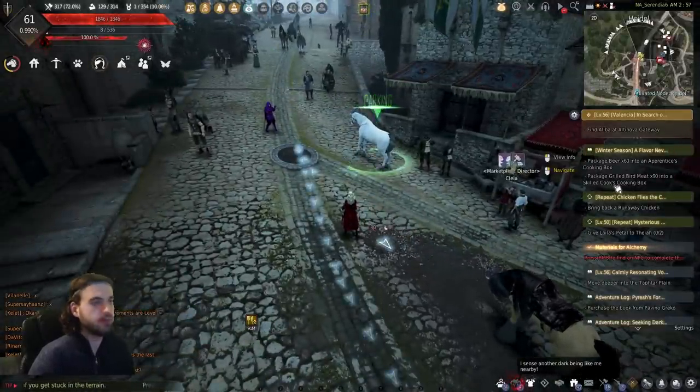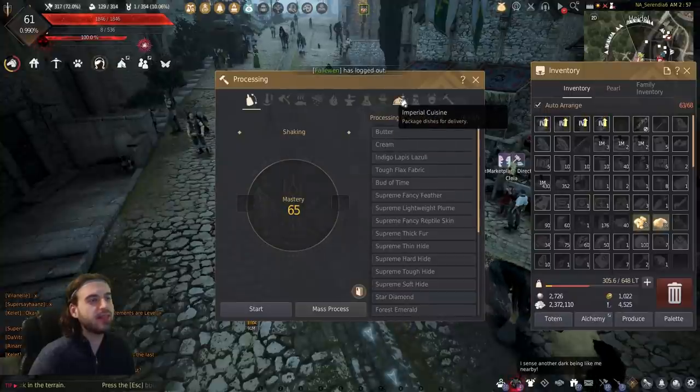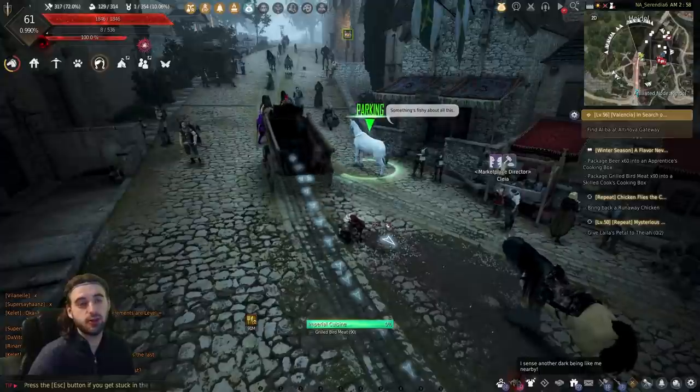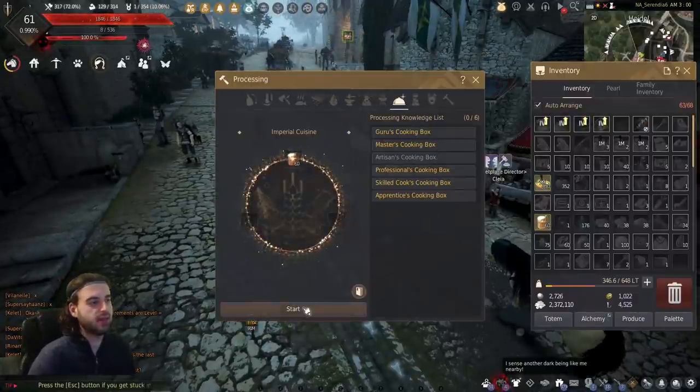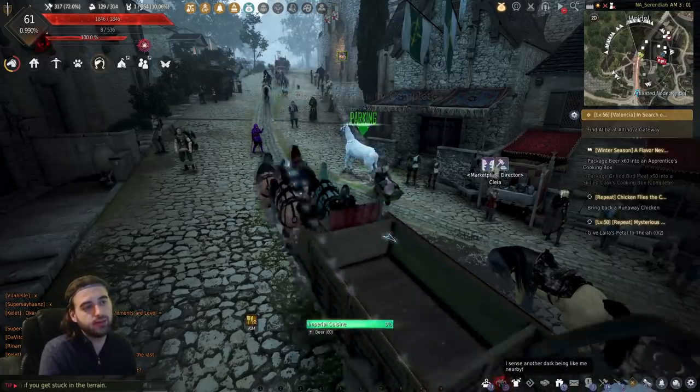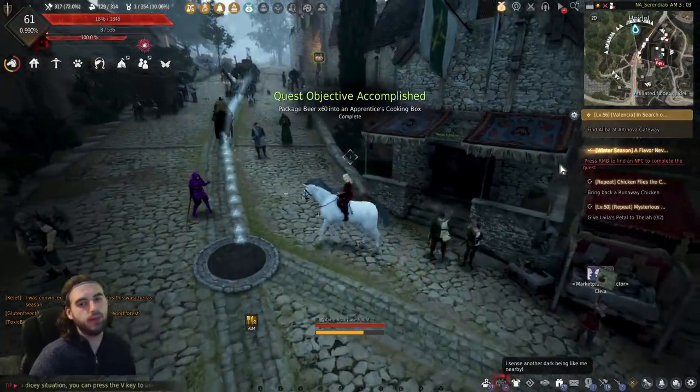Once you have 60 beer total and 90 grilled bird meat in your inventory, press the L key on the keyboard, click on the Imperial Cuisine tab, and click on grilled bird meat to turn it into a box. Do the same for the 60 beer to turn that into a box as well. Then get back on the horse and head back to Fugar.